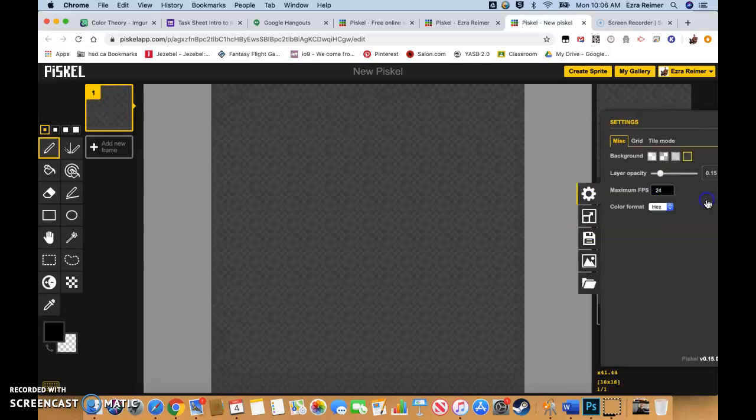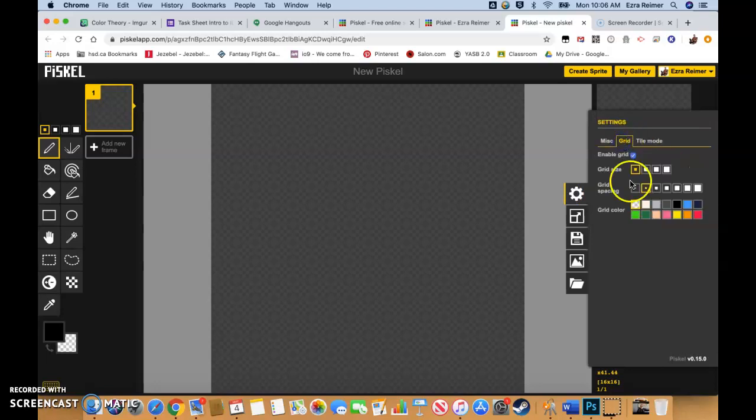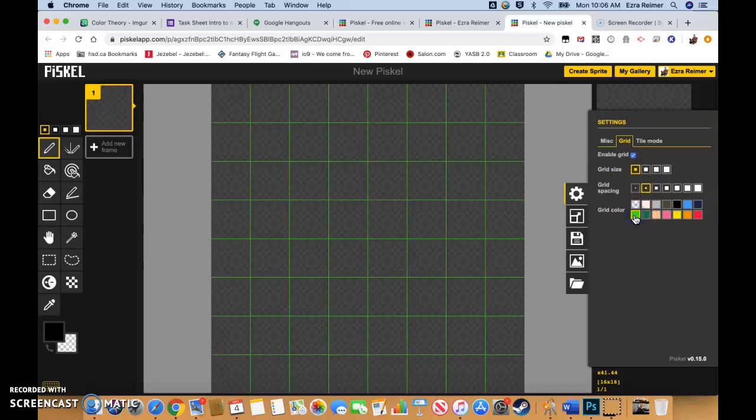If you want, you can also go to your preferences, go to grid, enable the grid, and have it turn on here. Leave it at one pixel. You can see it in a couple of different colors there.